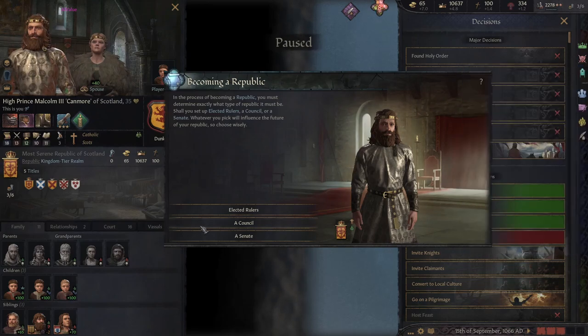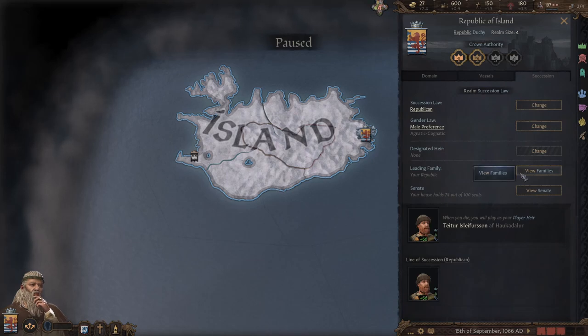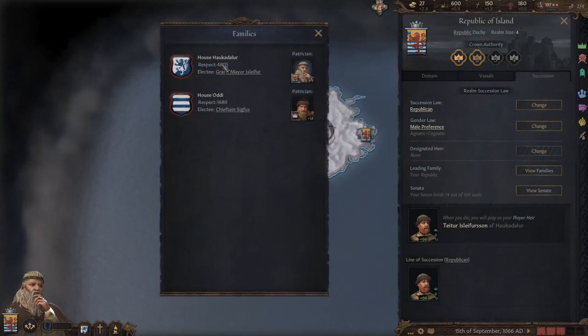First off, the senate. In a senate there's a total of 100 seats. As you can see, I hold 74 out of 100. You might be wondering how you earn seats — that is based off respect. There's only two houses currently voting in this one, but in other nations there's many more. I've got 4800 respect and he's got 1600, so that's why I've got 74 and he has the rest.